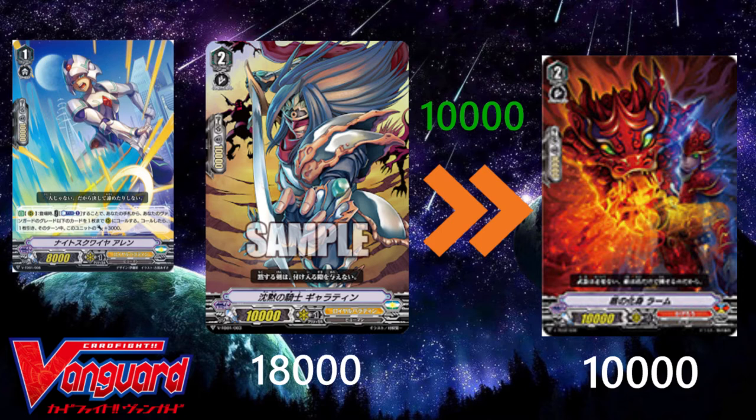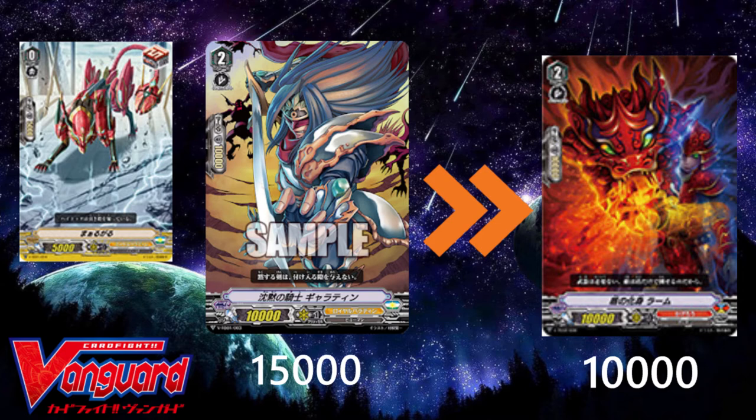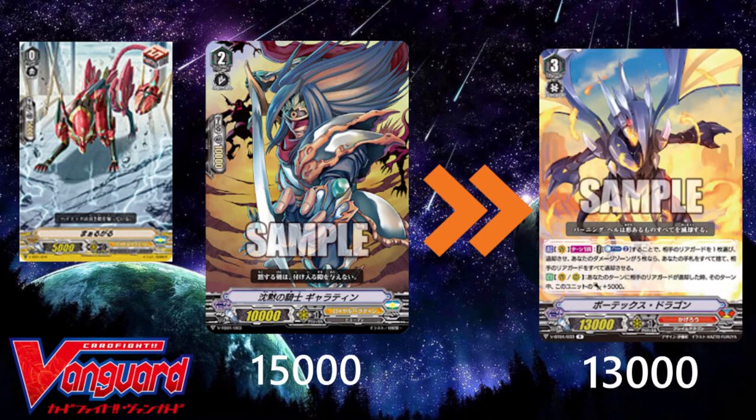Suppose we swap back to Margul, but now I'm facing an opponent who has ridden to grade 3. Now I'm facing a 13,000 power base, and a 15k attack is reduced to just 5k shield to block. What's more, a rearguard with anything below 13,000 must now be boosted or have some sort of power gain effect to even hit. So you see how hitting the numbers 13, 18, 23, 28 and so on make a difference? Well, let's take a look at some basic columns.